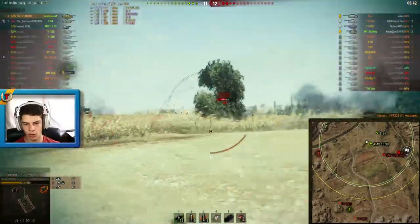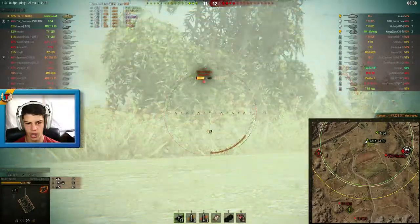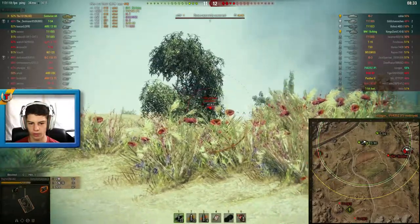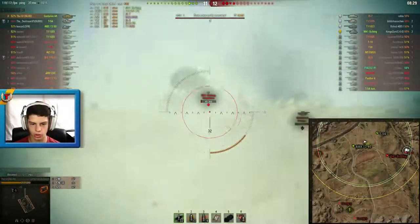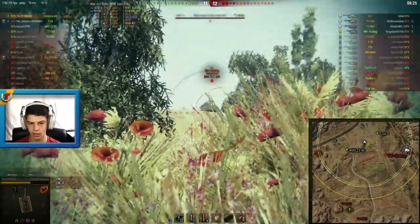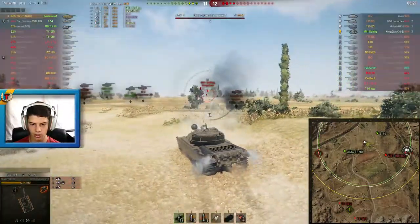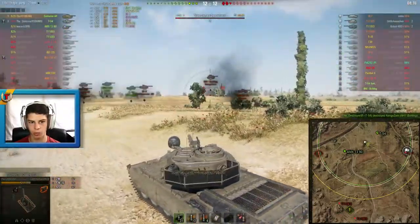I take the kill on FV4202 anyway. Now there's a Walker Bulldog — we can't see the outline because of a replay bug, but I aim a shot right into his turret. The Walker Bulldog goes hull-down and has a little bit of luck. I shoot at his turret, hit him but it only damages his viewports. Then I aim in another shot and of course it misses — unfortunately. Luckily the Walker Bulldog gets taken out.